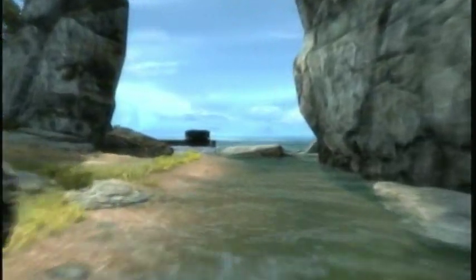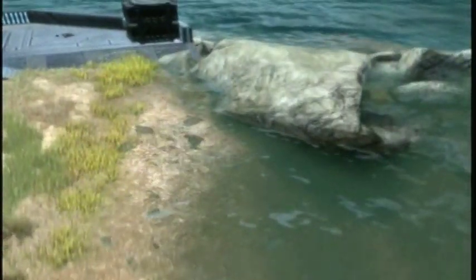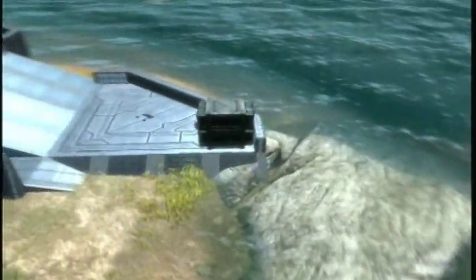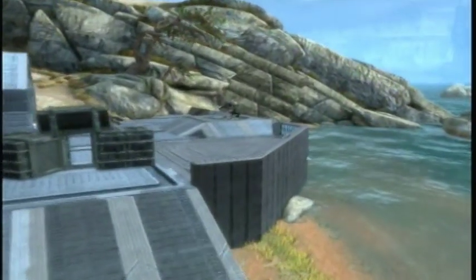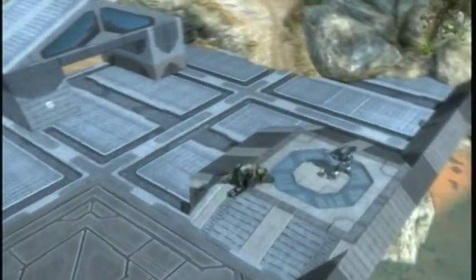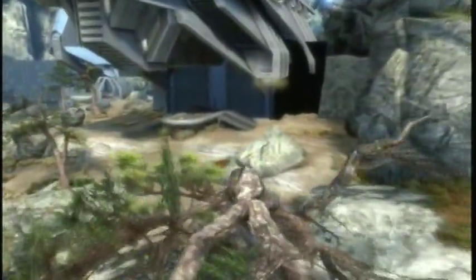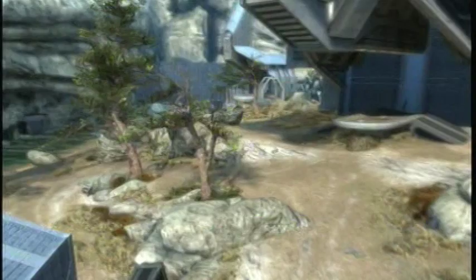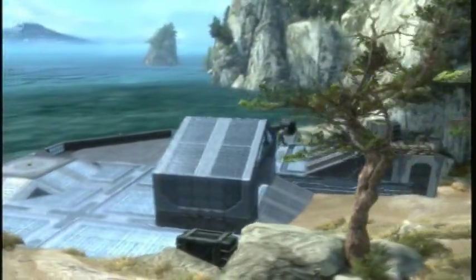Now we're going into the red team base, which would be defense on the one bomb and one flag game types. There's the mongoose there. Right there is the capture zone — that little flag stand. This is just an overview of the base, and you see the trees and some other parts of the map that make it look nice.